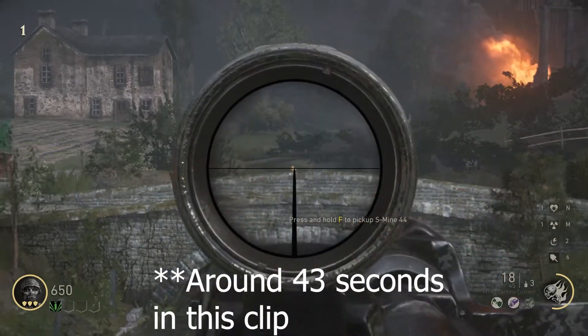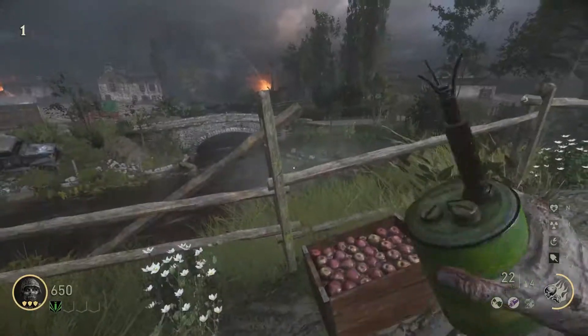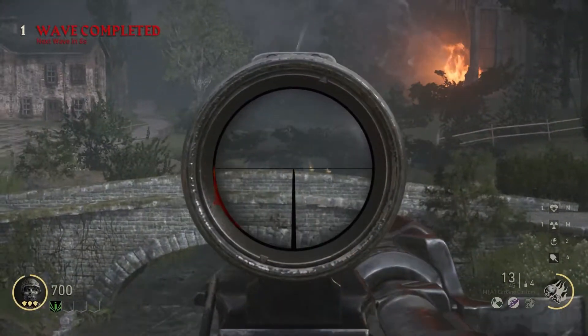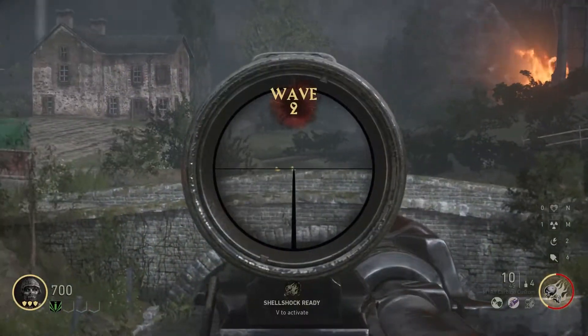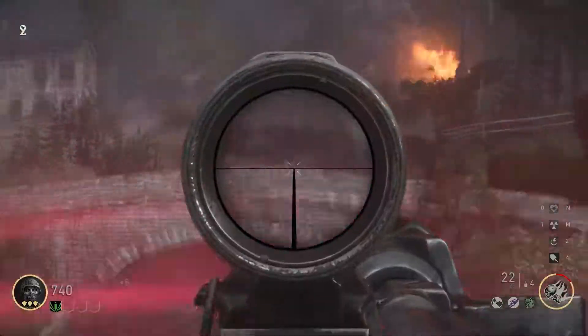What I like to do is save the first zombie on round one, leave it as far away as possible, and then plant an S-mine near the windmill that will eventually kill it. Before I kill it, I'm going to start the gallery. Once round 2 starts, I'm going to pop an uber-lot in so I have a fully loaded shell shock, just to be safe.